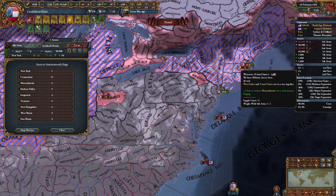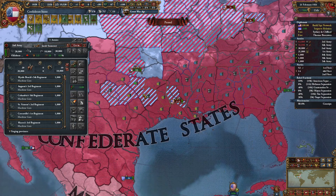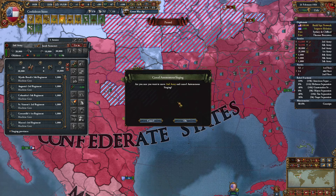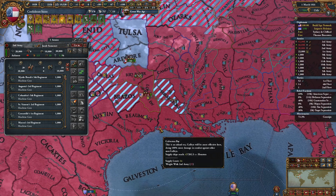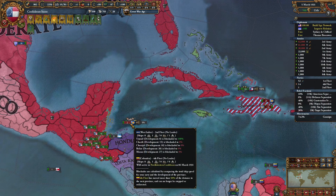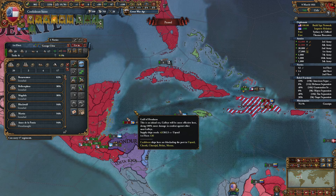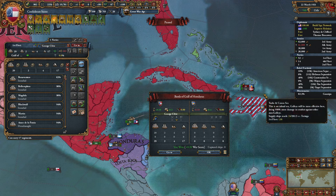Alright, go back to occupying New England states. Conversions. Go deal with — go relieve that siege. Let me go fight that little army. They can have Dominican Republic and Haiti — that's fine with me. There we go.